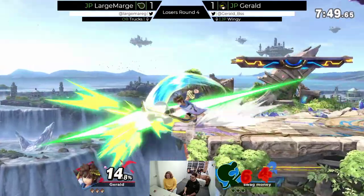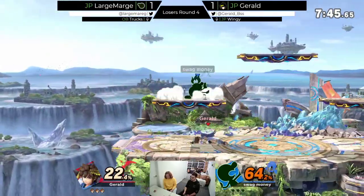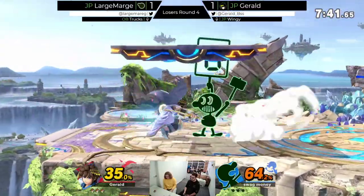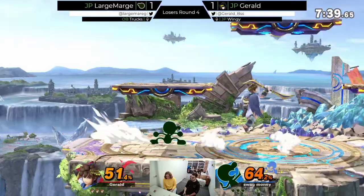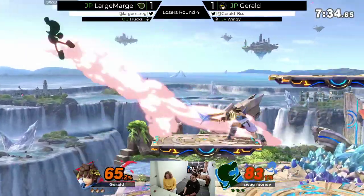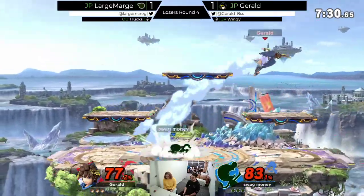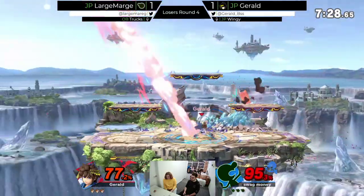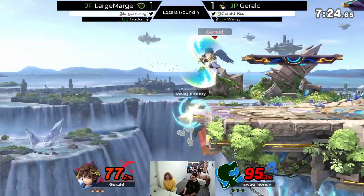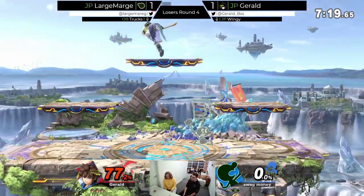I think it protects Pit probably from the down airs a bit. But we saw the up smash beats it anyway, so it's not something Marge really wants to use. Oh that was scary! I feel like you can side B into that again — yeah, if you get the ice once. It's probably a bit of a misplay. He could have just gotten a 1 and that would have sucked. 1 does suck a bit — it's like 14%.